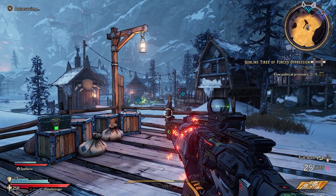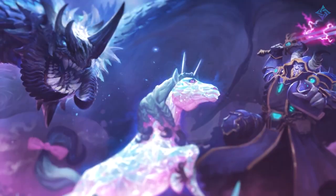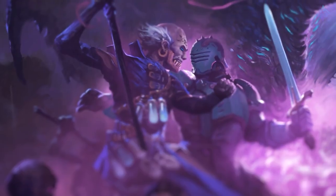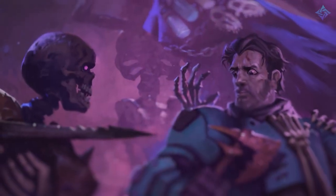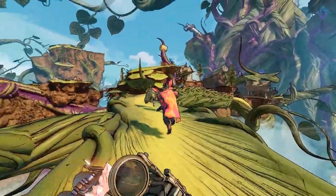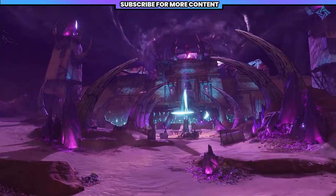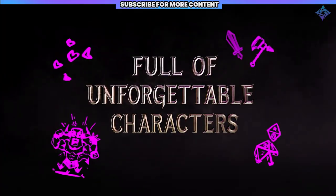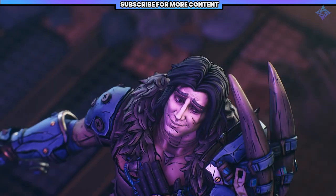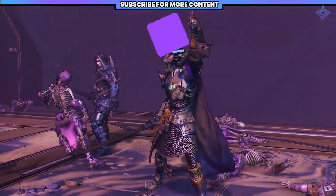What is Tiny Tina's Wonderlands? This is a completely standalone game from the makers of Borderlands. It will share characters from the game, but it's not part of that series, so don't expect any story continuation. The game still looks incredible, and early testers mentioned that it takes everything Borderlands 3 did and just builds on it. We'll be talking about how to mix classes, legendary loot, new melee weapons, and so much more.